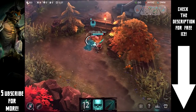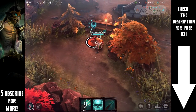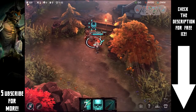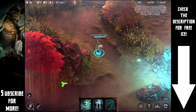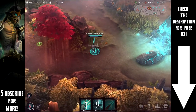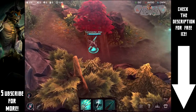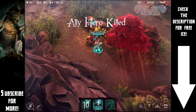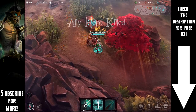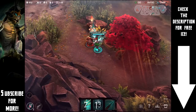Moving on to the next monster — looks like this one's going to give us some regen, but we have to take it out first. I'll use Deadman's Rush to get up close and personal, then take it out with that sword. Spectral Smite is going to do a ton of damage and give us a bunch of gold. Moving on to the final monsters down here — using Deadman's Rush again, which is great for closing gaps and dealing initiation damage.